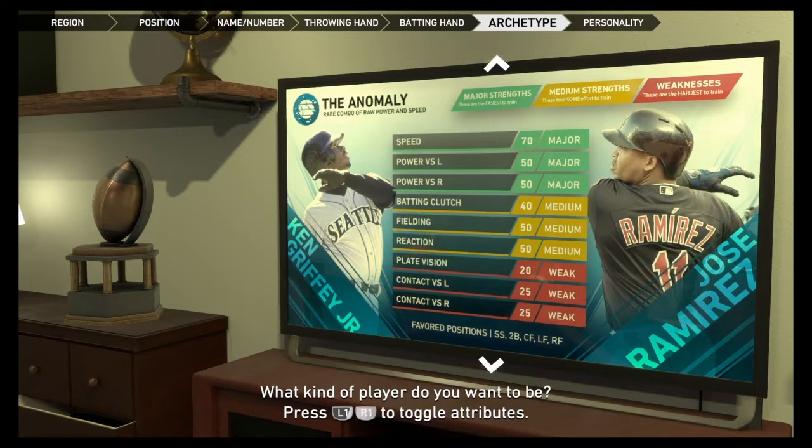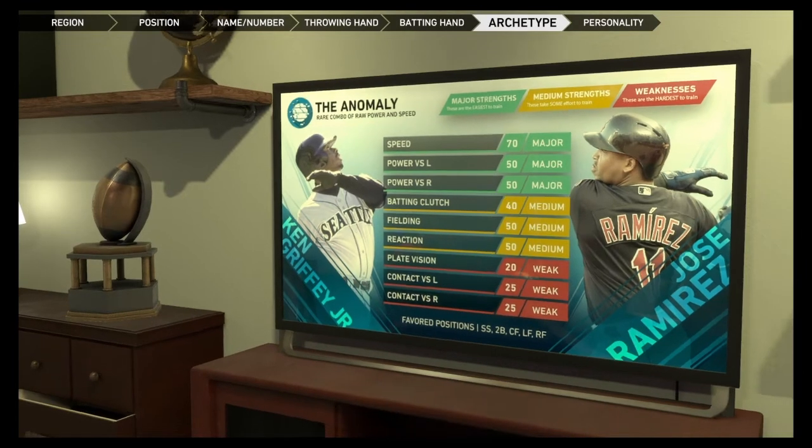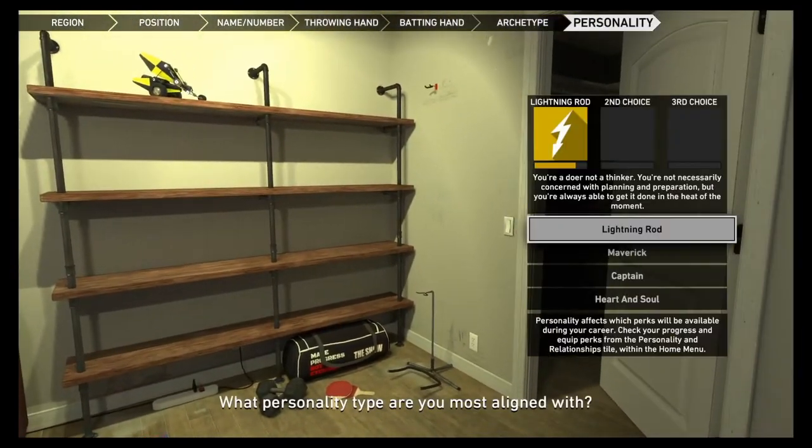Now personality is the new style they're going to have in Road to the Show — more on that later. Here you get to choose: you pick three but your main is the one you want to focus on. Lightning Rod means you're not a planner, not necessarily concerned with preparing, but you're always able to get it done in the heat of the moment.